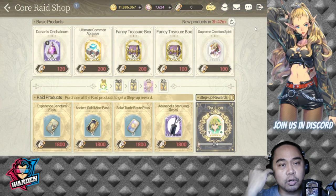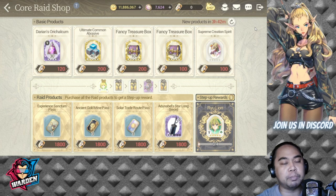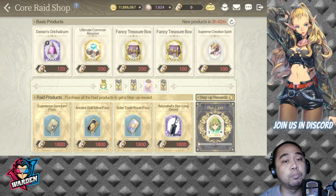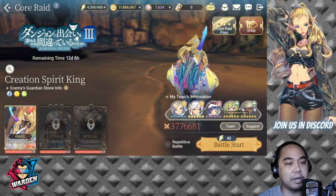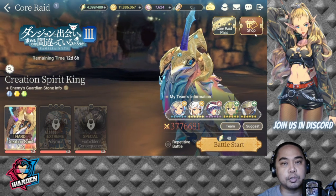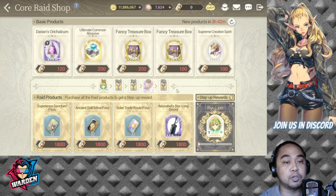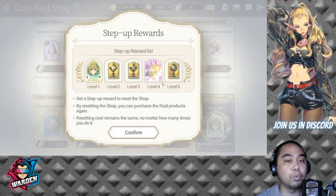Next is your shop. As you play the game you'll be earning raid coupons — the tokens you get from battling on hard up through special and extreme. You spend them in the shop. What's great is this is good for free-to-play players and beginners as well. You just have to buy all the items to get the step-up rewards, and there are five step-up rewards in total.